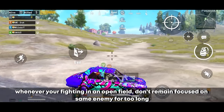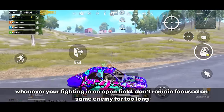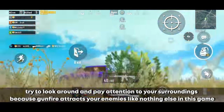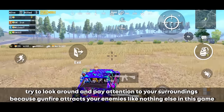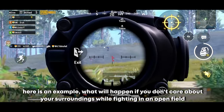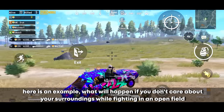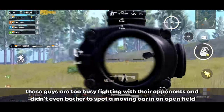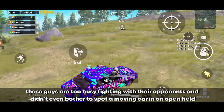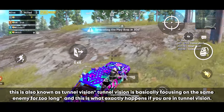Whenever you're fighting in an open field, don't remain focused on the same enemy for too long. Try to look around and pay attention to your surroundings, because gunfire attracts your enemies like nothing else in this game. These guys are too busy fighting with their opponents and didn't even bother to spot a moving car in an open field — this is also known as tunnel vision.